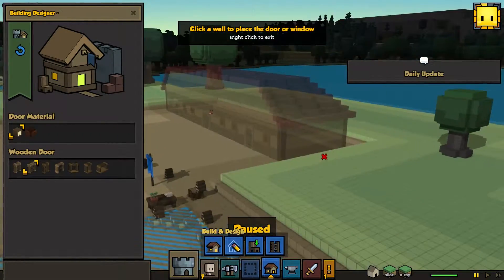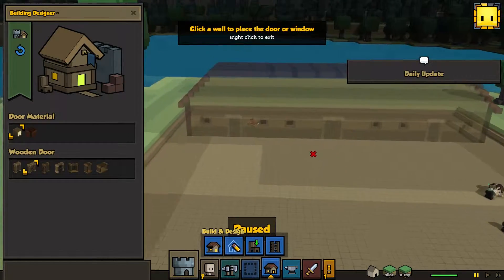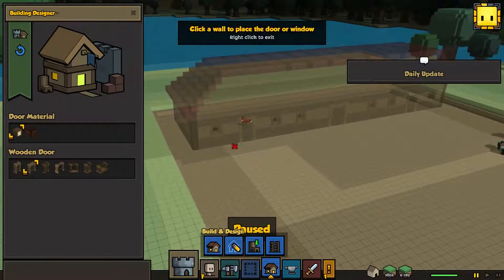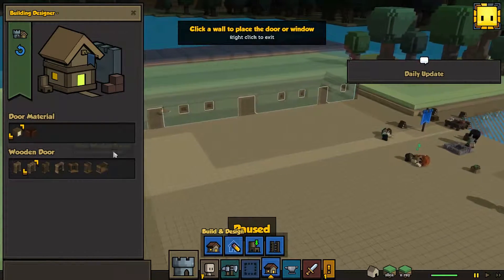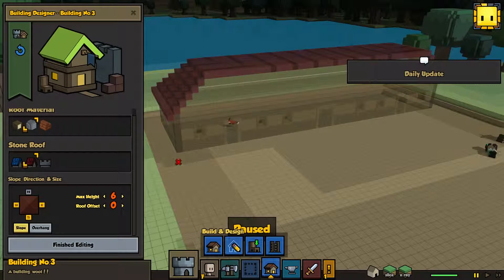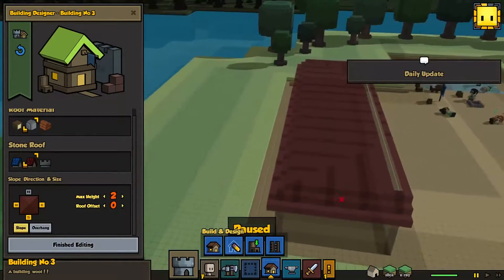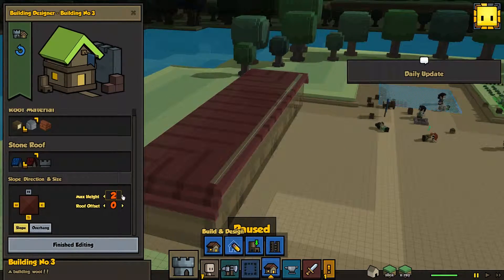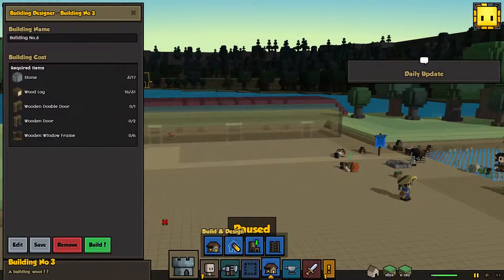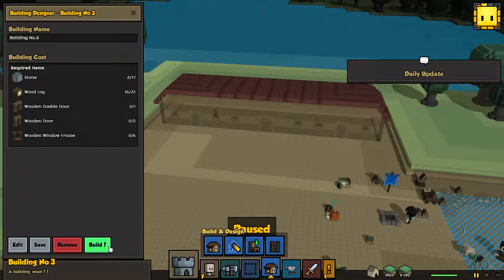I really don't care about any of the rest of these having windows or anything. We can probably not add those in later. Oh well. Plus the roof you can edit. Nice. I think it looks really weird, but hey, whatever. Finished. Let's build it - gonna be building number three.